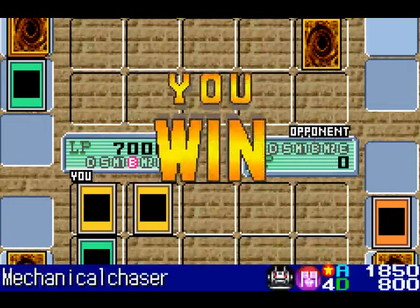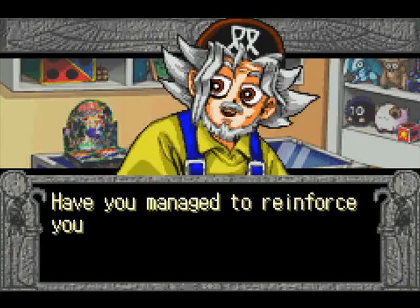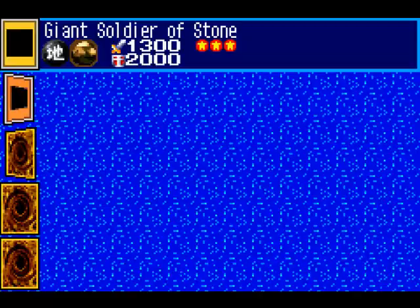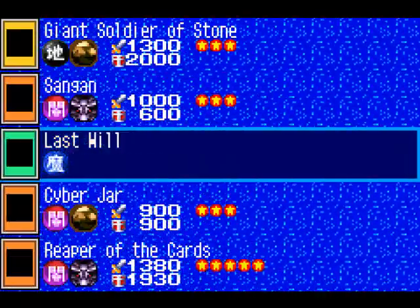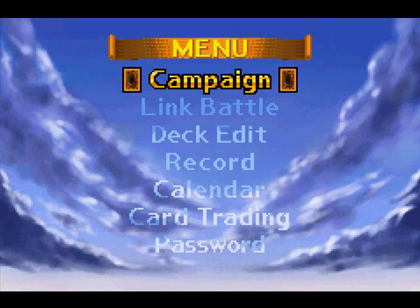Alright, let's see what booster pack I get this time — Blue Millennium Puzzle. No monster? Let's see what cards we get here. Giant Soldier of Stone, Sangin, Last Will, Cyber Jar, and Reaper of the Cards. Pretty good choices. Very good choices.